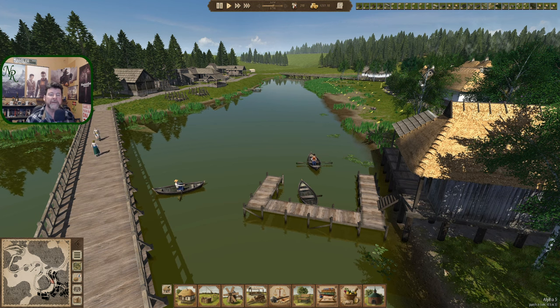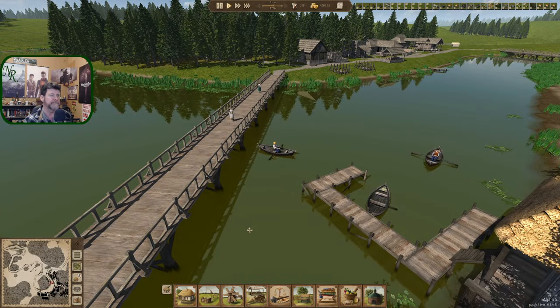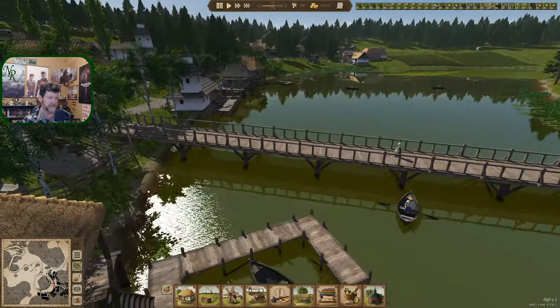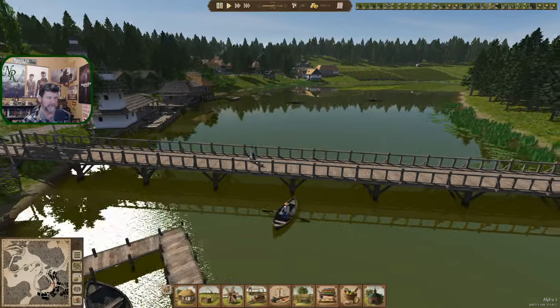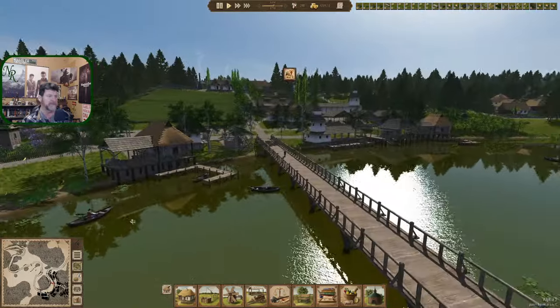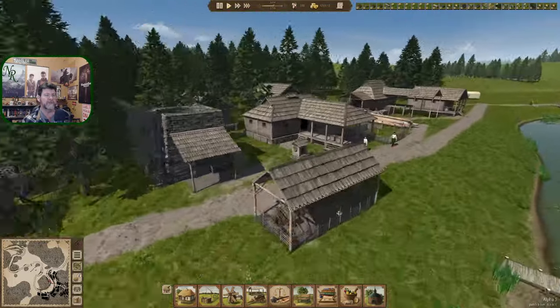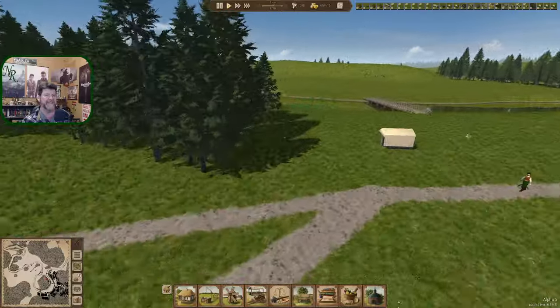Welcome back to Ostrov. We've got our guys out here in the rowboats doing some fishing, crossing the bridge. That is a nice looking bridge — just looking at the details, the piers underneath.